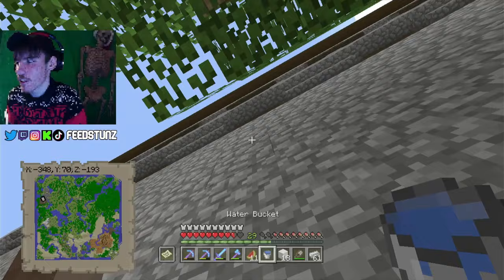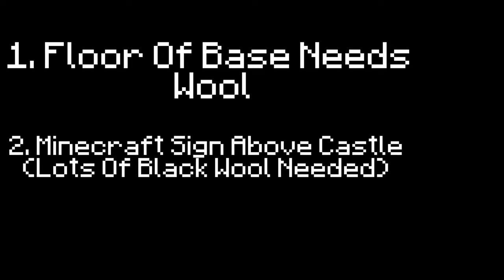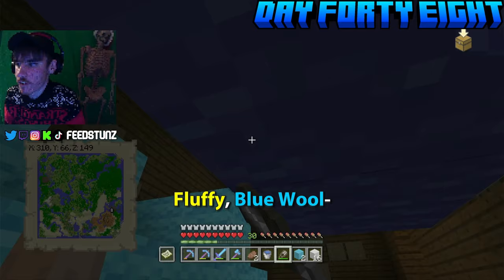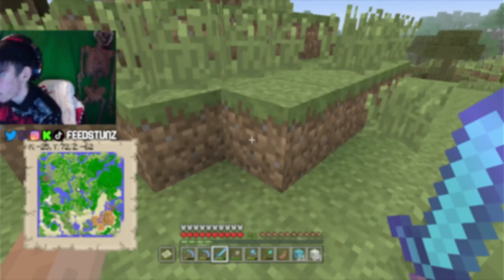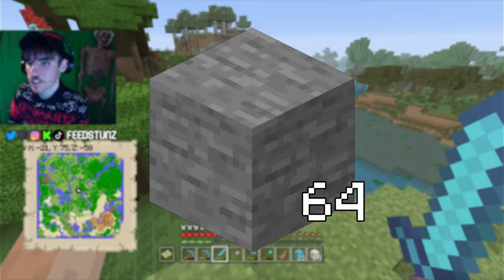I burst into the Woodland Mansion and took all the wool I could. I needed the wool for two reasons: first, for the floor of my base; and second, to try to build a Minecraft sign above the castle like in the actual tutorial world. After stripping the mansion of all its wool, I went back to the castle to sleep. On day forty-eight I rushed to the broken Woodland Mansion next to the acacia village and took all the wool there too. I also went clay harvesting for bricks I'd need later for the castle.